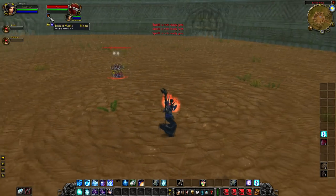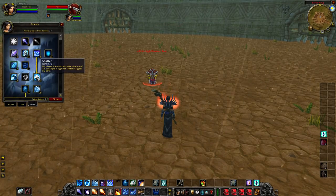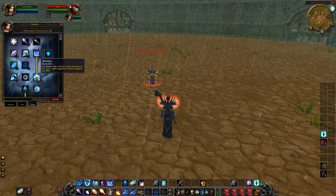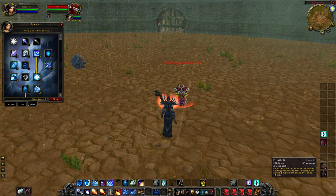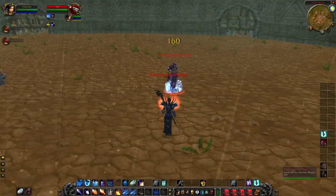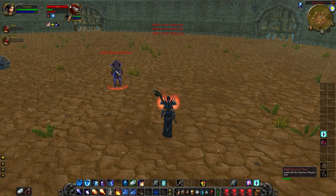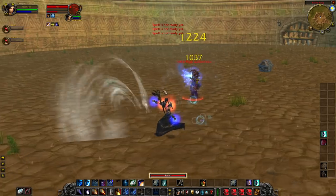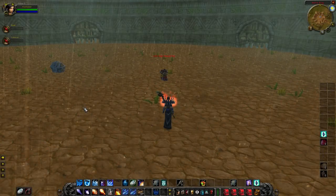Shatter increases critical strike chance of all your spells against frozen targets by 50%. This is huge — it's what makes frost so powerful in PvP. If a warrior charges me, I frost nova him, cast a frostbolt for a 50% crit chance, then immediately cone of cold for another 50% chance to crit. I can cold snap and repeat — frost nova, frostbolt, cone of cold. A fully geared warrior almost dead in four moves.